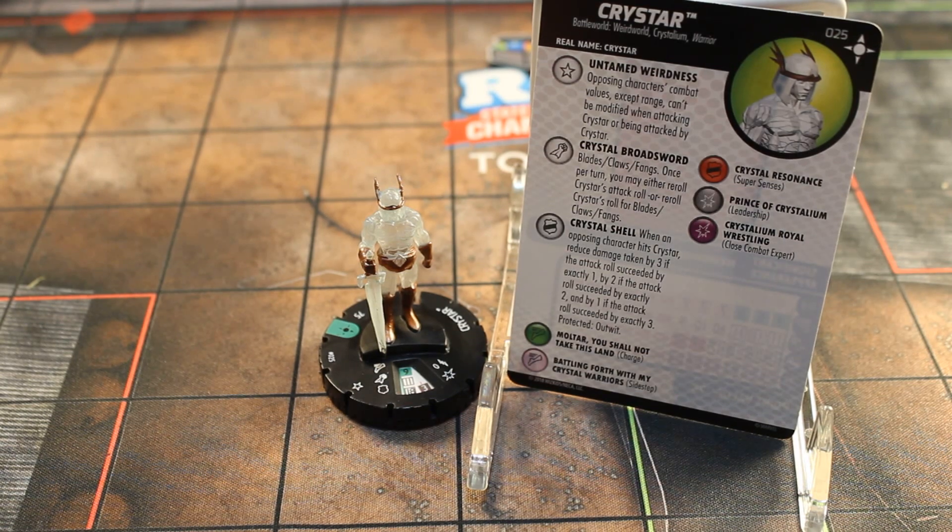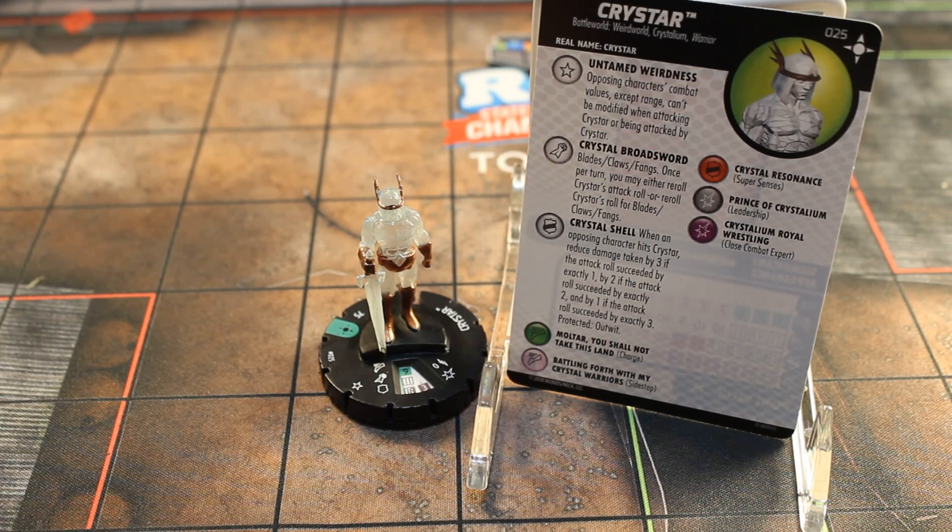I can't tell you how many times I rolled Bladesclaw's Fangs and got a 1, so that's cool to get a re-roll out on that. Then he has a special on his defense called Crystal Shell. When an opposing character hits Crystar, reduce damage taken by 3 if the attack roll succeeds by exactly 1, by 2 if it succeeds by exactly 2, and by 1 if it succeeds by exactly 3. Pretty cool there.